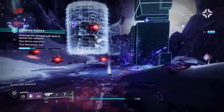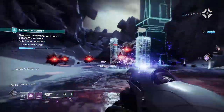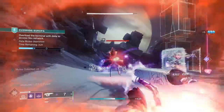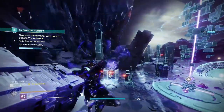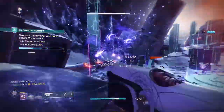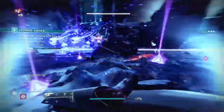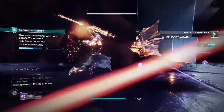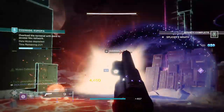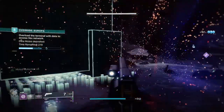Despite Telesto's infamous history of game-breaking nonsense, this is not actually one of their moments. Today the most broken exotic in Destiny is now finally combined with the most broken set of mods in Destiny 2 to make Telesto cells. This build has got everything you'll ever need for a perfect all-round build with tons of increased damage output with multiple buffs and debuffs.